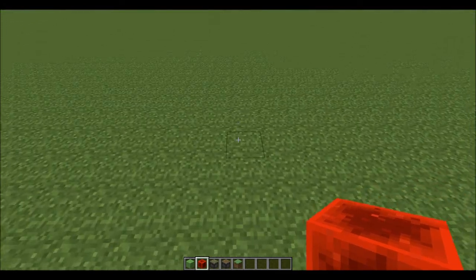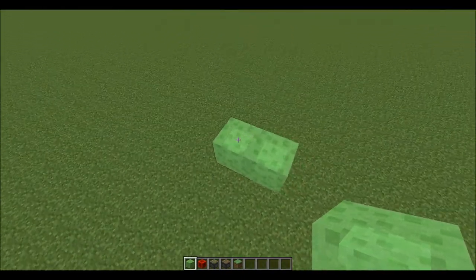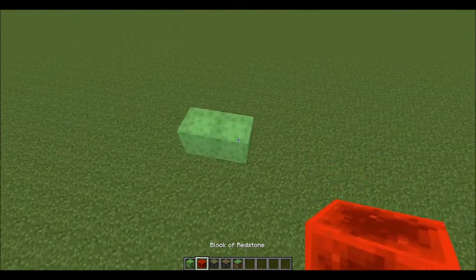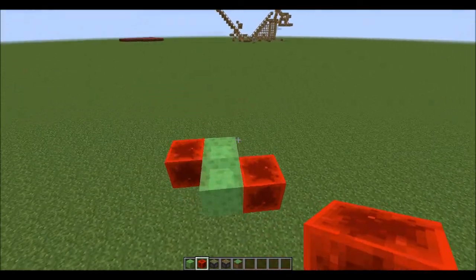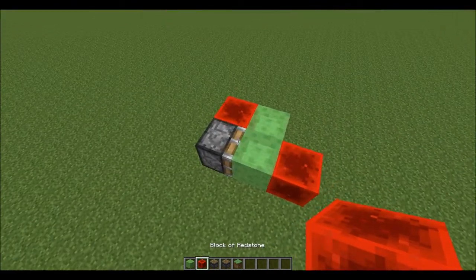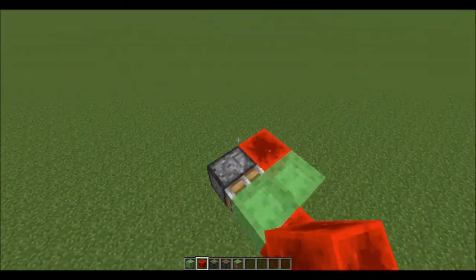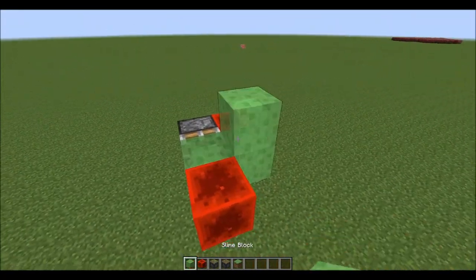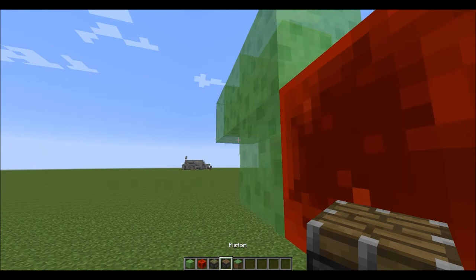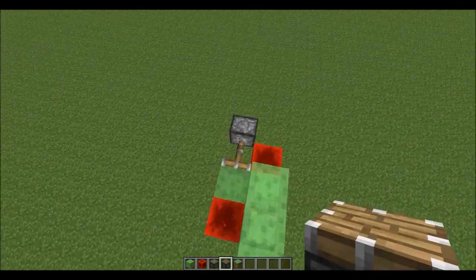All righty everybody, here we go. I'm going to show you how to build the engine. You can build it at any height. What you need is five slime blocks, one normal piston, one sticky piston, and two blocks of redstone. Build a two by one bar of slime blocks, diagonally place the redstone blocks, put down a sticky piston — whatever direction you put the sticky piston is the direction it will be facing. Place down three slime blocks above on the opposite side of the sticky piston, then place a normal piston on that side right next to the redstone block, and the engine will move.